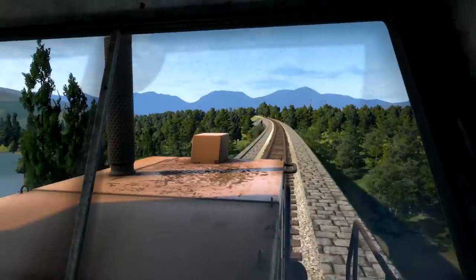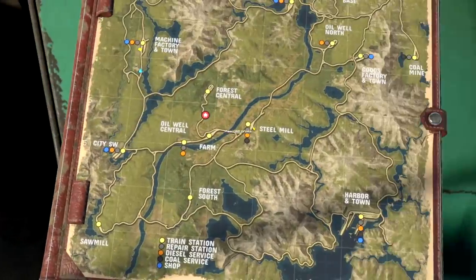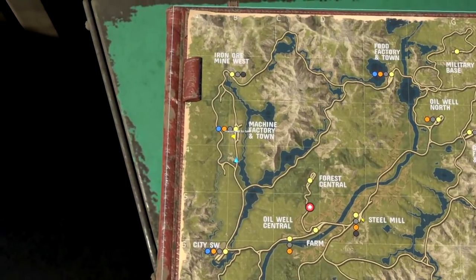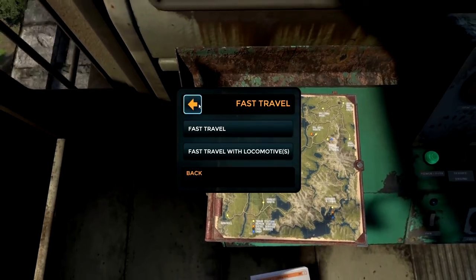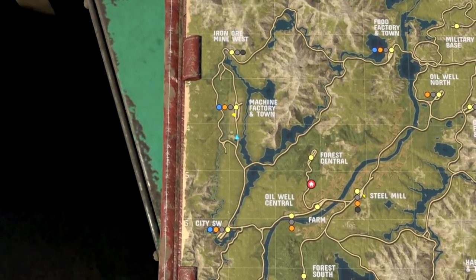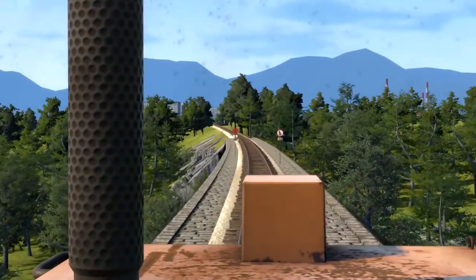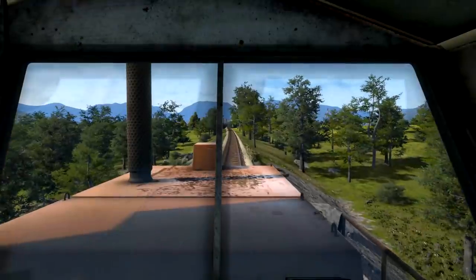Oh my god, I would actually poop myself if I was going over a bridge like this with no guards or anything like that in a locomotive like this one. I think I would poop myself a lot. I don't like bridges over water for some reason - I don't know why that is the case but I don't like it. And this is awful. Imagine just seeing that - that's crazy. That is actually crazy. What a diggity dog. Anyway, let's keep going. We need to figure out where we're going from there.